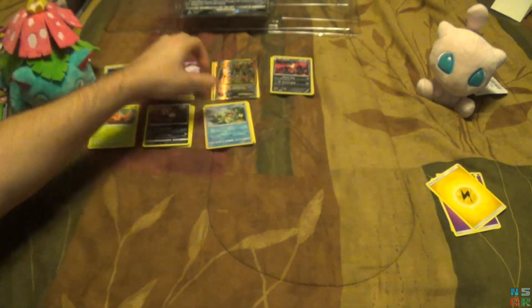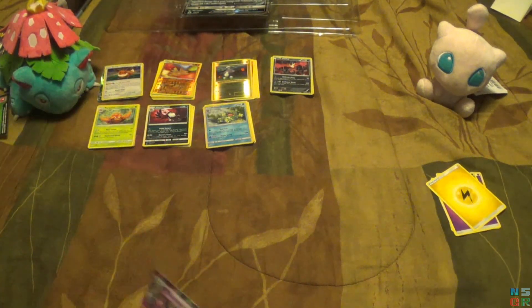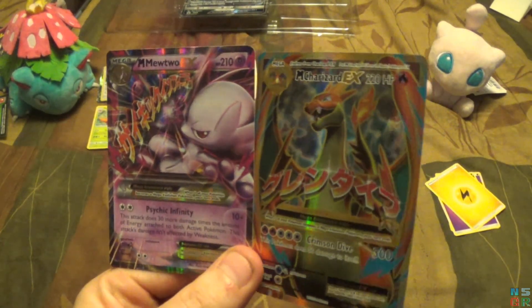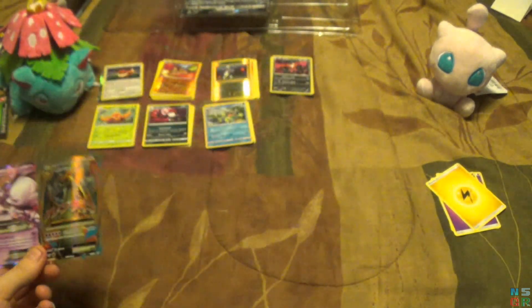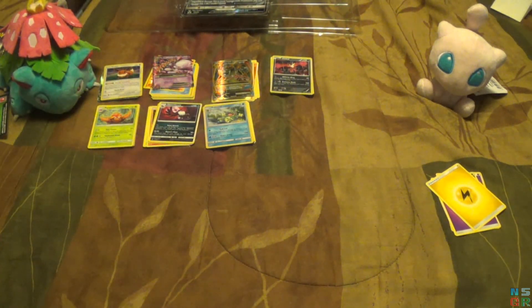So overall, not too bad of an Umbreon box. Definitely highlighted by a Mega Mewtwo EX and a Mega Charizard EX, neither of which I had yet. That means the Espeon box probably has nothing. So with that, I thank you guys for watching, and I will see you next time.